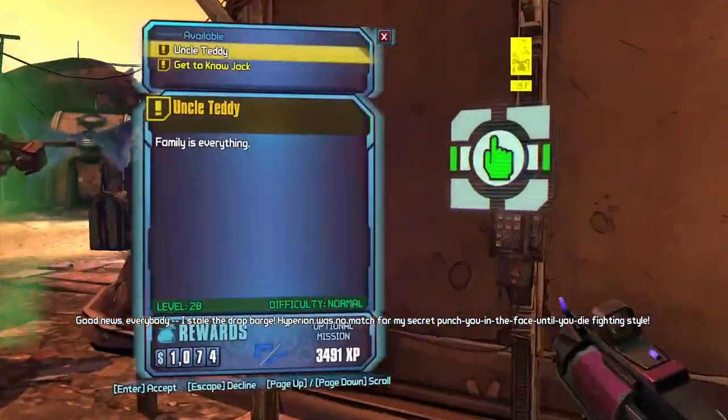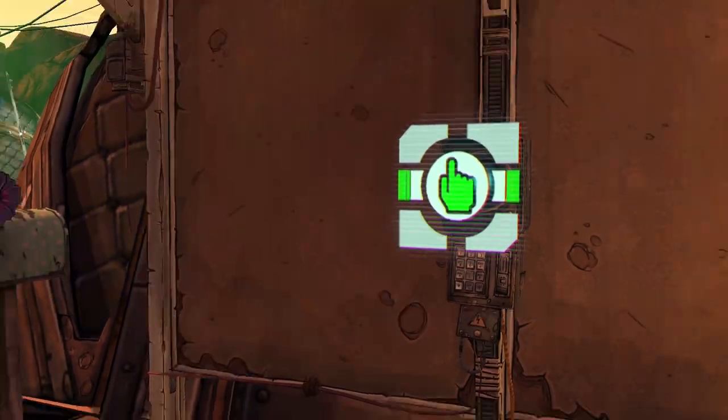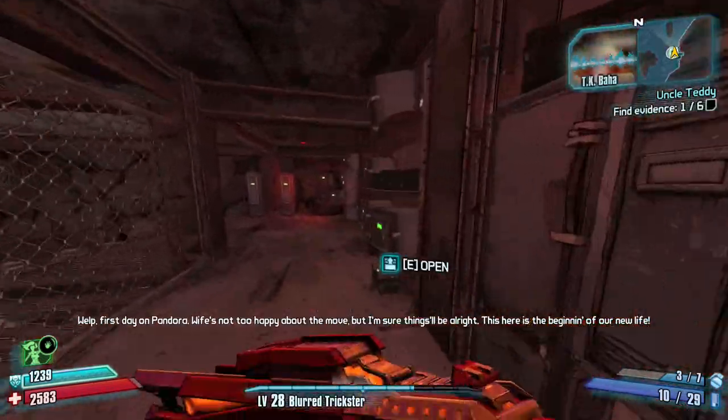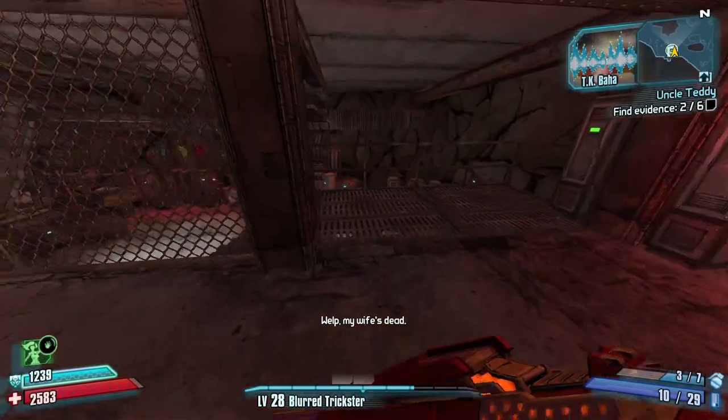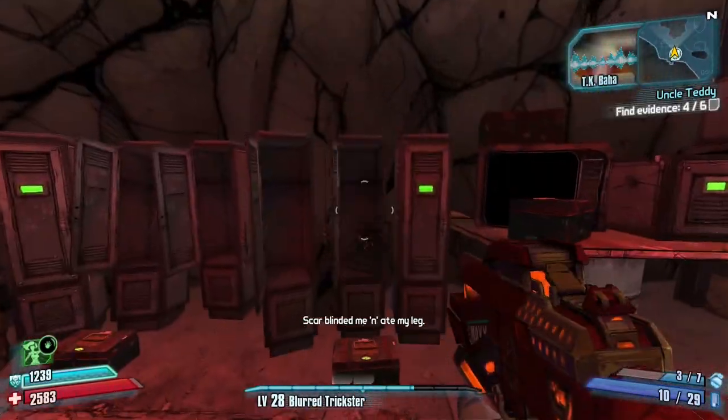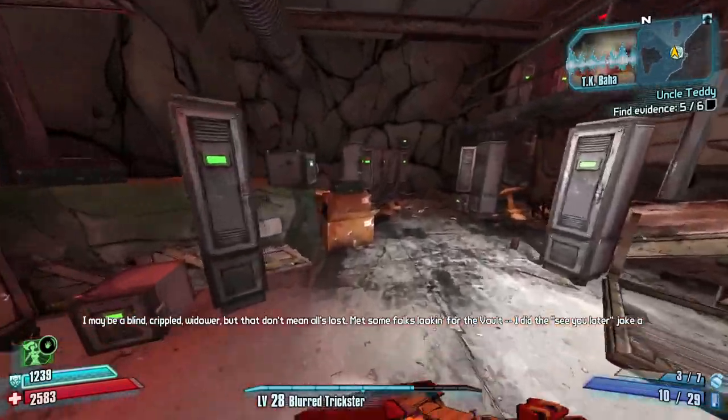Once in Badlands, I do the Uncle Teddy mission from the bounty board. If you turn it in to Una, it gives you the Lady Fist — a pistol with 800% crit damage. Here I'm looking for a decent non-elemental Lady Fist, meaning either Bandit or Hyperion grip, and preferably a sight.